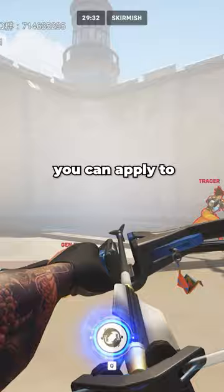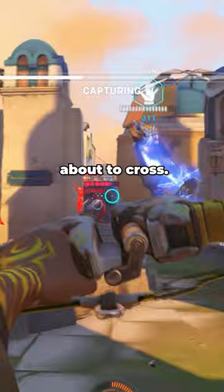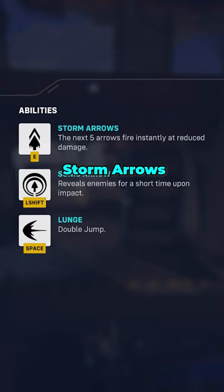Next, patience. An instant aim trick you can apply to your gameplay is learning how to predict movement. Instead of tracking a fast-moving target, try predicting their movement by choosing a specific spot that they will likely walk across, then react when they are about to cross.